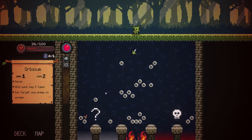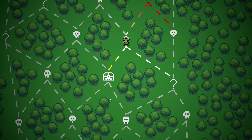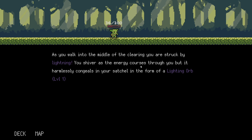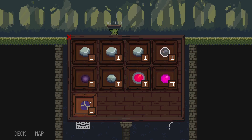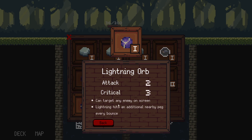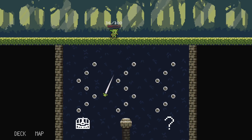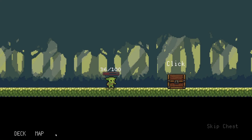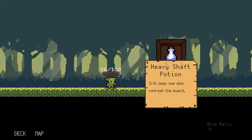The woods grow dark as you progress until you find a clearing where it's pouring rain. As you walk into the middle, you're struck by lightning. The energy flows through you and manifests in your satchel in the form of a lightning orb. Attack two, crit three — can target any enemy on screen. Lightning hits an additional nearby peg every bounce, so it's clearing the whole area. Crit specs now also refresh the board. Perfect.